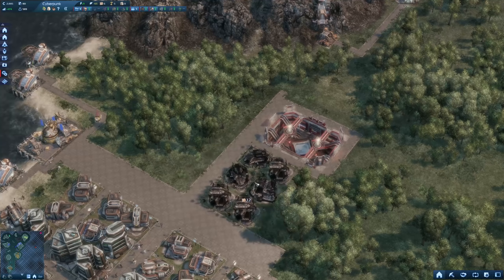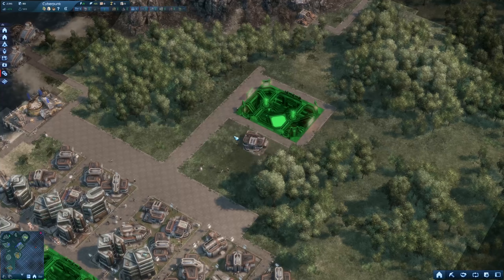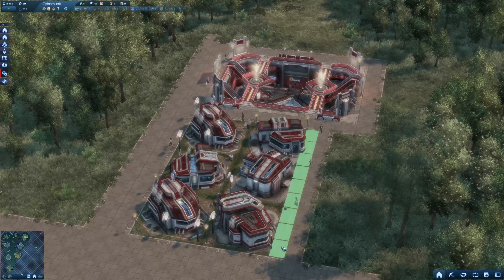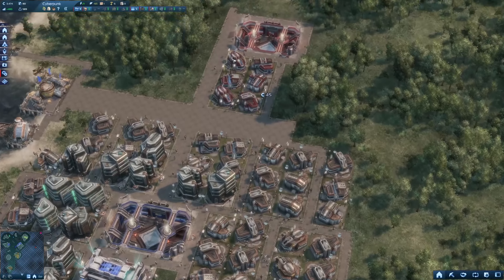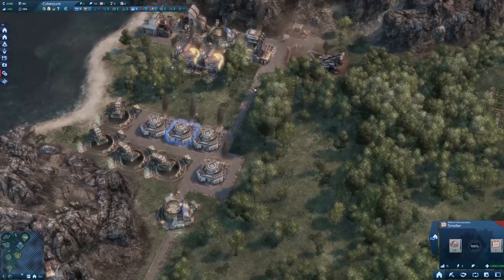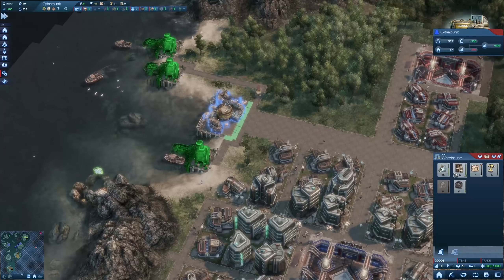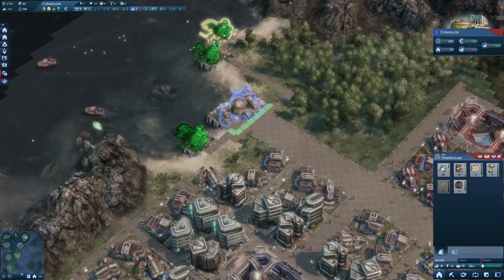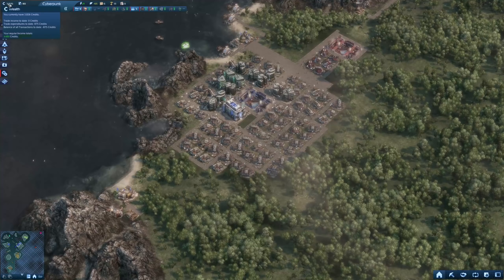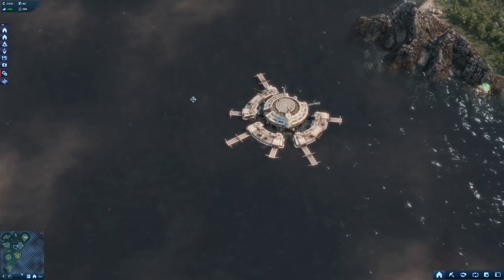Doubling the tools production costs money, but it's going to be really good for us long term. Two smelters can be supported by one coal mine - that's the ratio to keep in mind. Energy is down to 22, which is enough for the concrete production. Let's continue with a few more houses. Space is getting rare, so there won't be much space left soon.